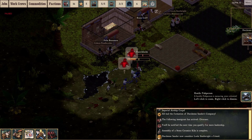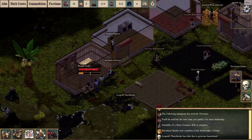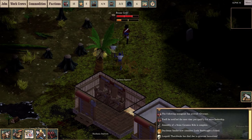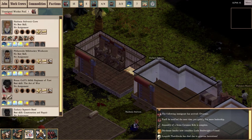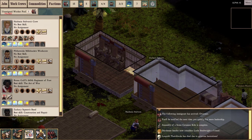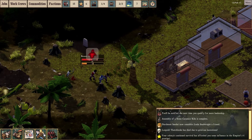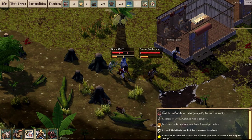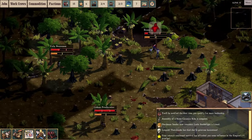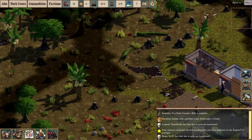I've got reports of a hostile fish man — oh dear. That's unfortunate. Leopold Thatchlock's retirement didn't last long. Oh, Brian Griff — this is exactly what I didn't want happening. Leopold Thatchlock had one worker under him who is now uncontrolled because his overseer is dead. I'm going to assign that one random guy to the militia. Unfortunately we have no weapons, so they're going to have a hard time fighting back. Brian Griff — no. Oh dear, that's a lot of fish men.